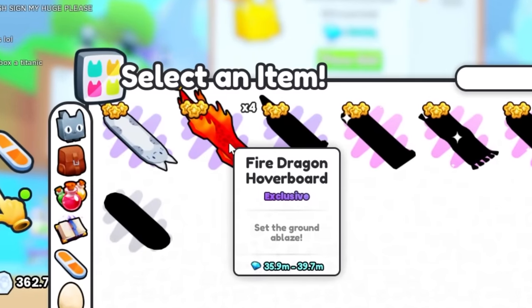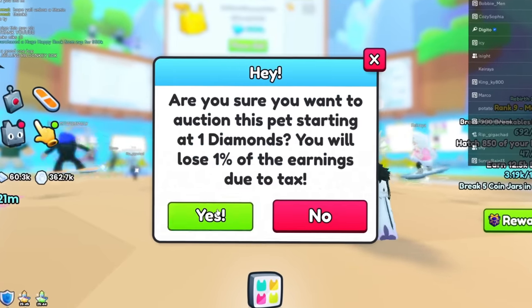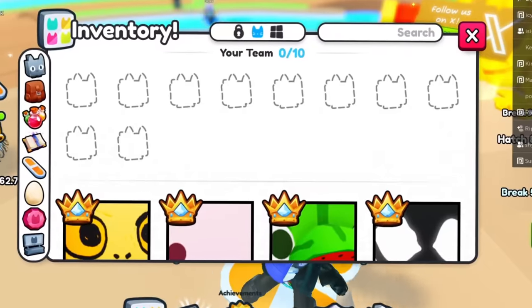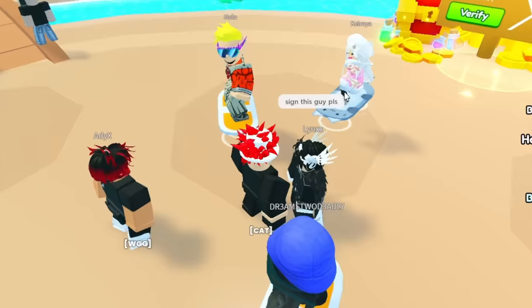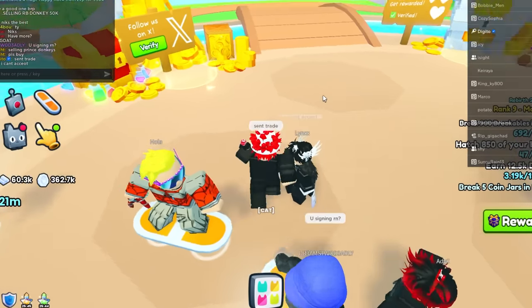I'm also going to put up a fire dragon hoverboard — look how much it's worth here. Let's put this up for one gem and see how much it can actually sell. This guy wants me to sign his pets, let me go sign it real quick — I did say I would. Send them the trade request.